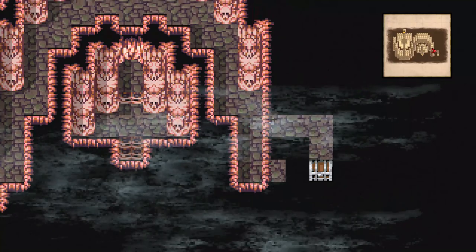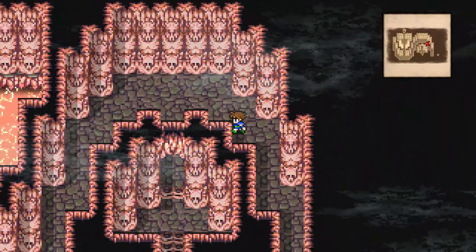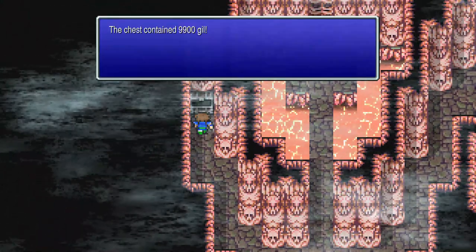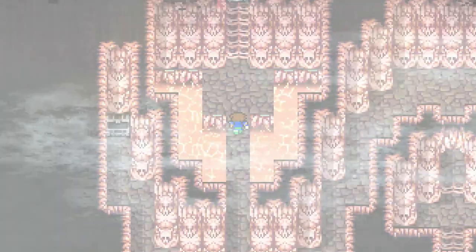Go to the right where there's a hidden passage to grab a treasure chest in the corner. Then go back around past the opening, all the way to the other side, to grab one more treasure chest for 9,900 gil, then head on up.